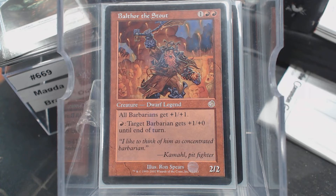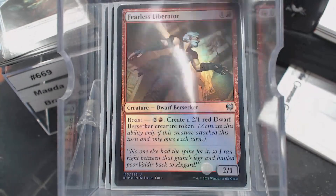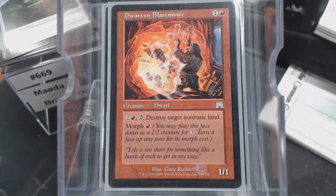This is my slot for the big treasure dragon — I can't even think of it right now. Bloodline Pretender, Fearless Liberator. Now, Dwarven Blast Miner — yes, it does have a tap ability built into it, so that makes it awesome.